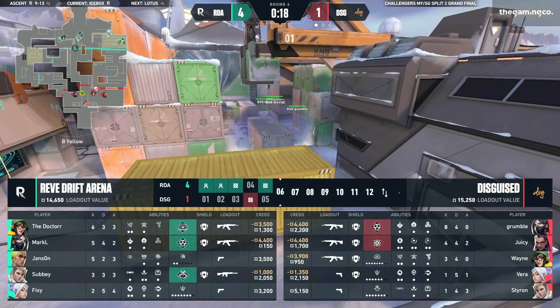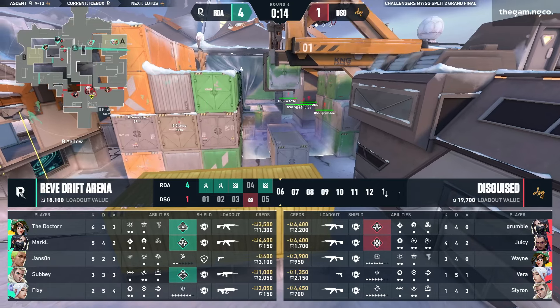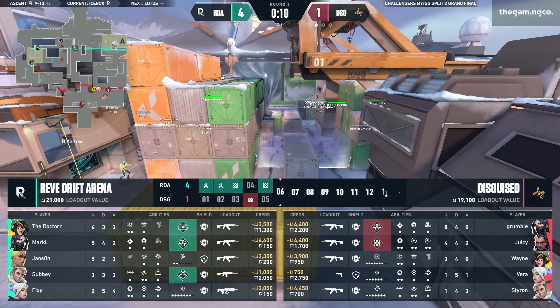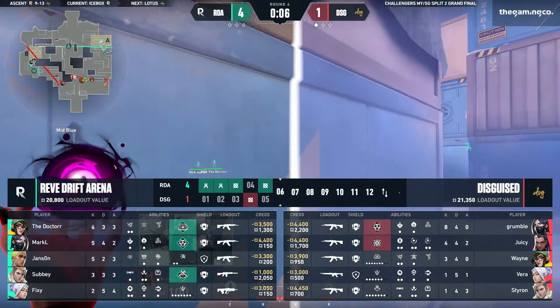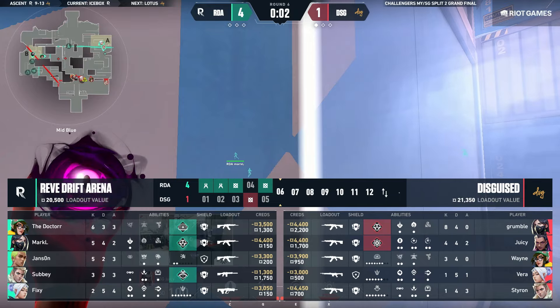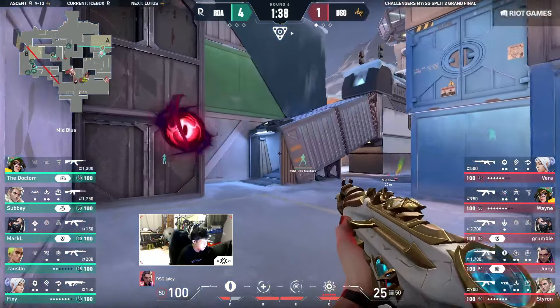Nothing Grumble could do about it because he just had no clue the Doctor was walking back behind him — found the perfect timing. Now DSG are probably going to focus a lot more on B site and mid, because they have not found success on that A site whatsoever. I would like to see them do an A-split from the mid region — pressure, take out that turret, and find that A site pressure by making RDA focus on two different regions at once. And it seems like it might just be the case.